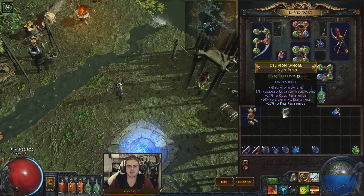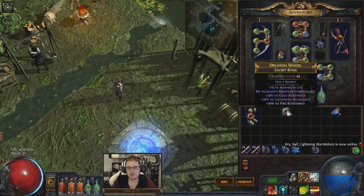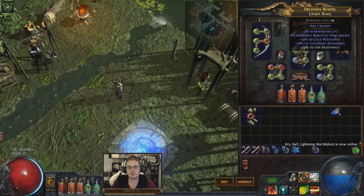Here is another example of this system — probably an even better example. I purchased this ring here. It had life, rarity, and two resistances — a pretty decent ring overall. I purchased it for six chaos. I was then able to use the master crafting system to turn this into a tri-resist item. It had the open suffix, and I knew this when I was buying it. As a result I thought this was going to be a very nice ring for me — it was going to sort out a lot of problems. When you compare this item without fire resist to this item with fire resist, the tri-resist makes it a much, much more attractive item. The value of the currency spent on crafting these extra stats has been well worth it, especially this early in the league.